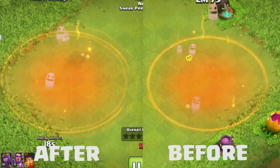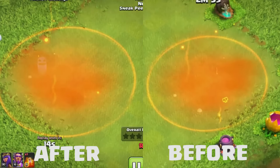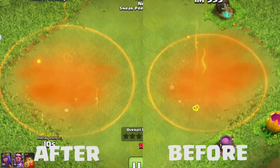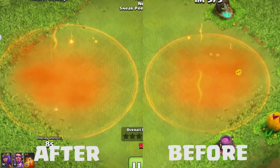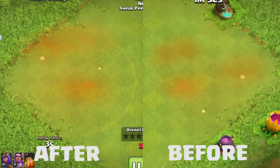Now let's look at the Poison Spell. The Poison Spell's radius is slightly increased — on the right is before the update and on the left is after. It's also getting a level 5, which will be the new max Poison Spell.